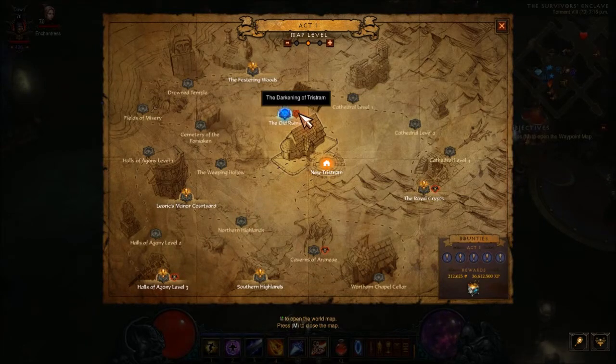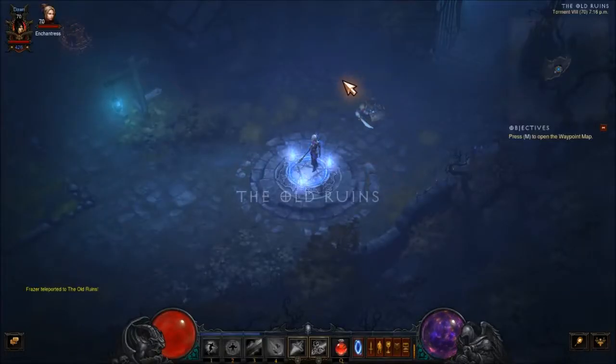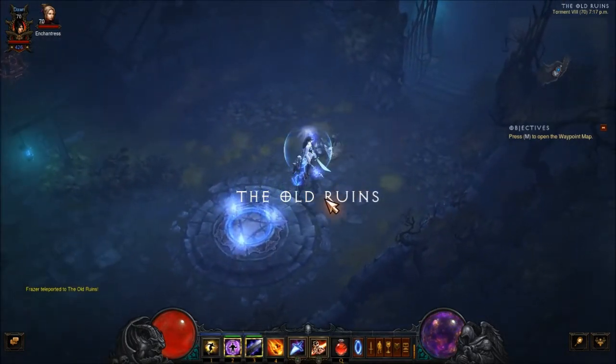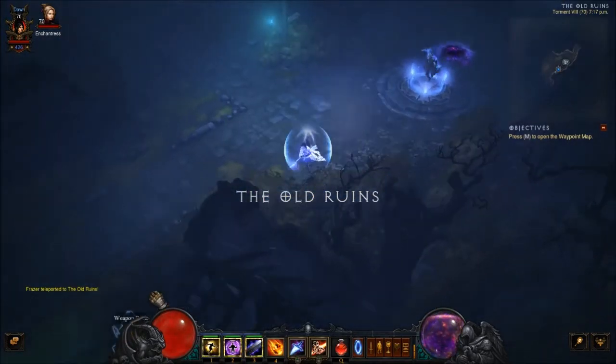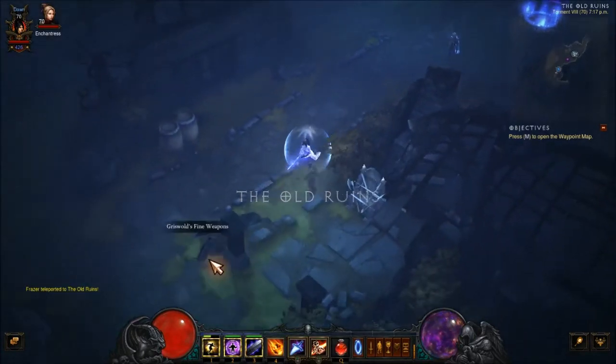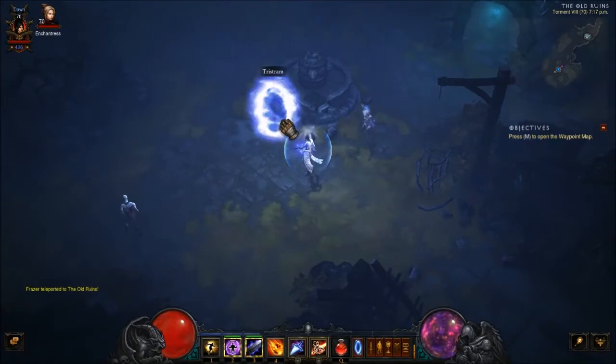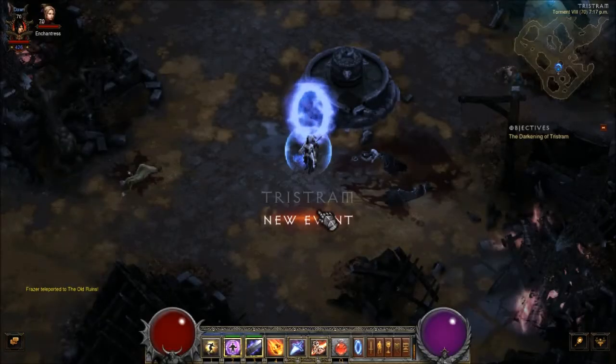The first thing you're going to have to do is go to Act 1 like I've just done. Once you are here you need to go down. You need to go down this way and there should be a portal near this fountain — I should say Tristram. Go into it.